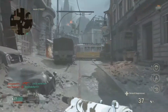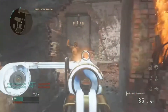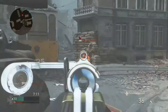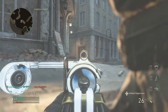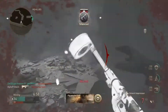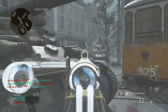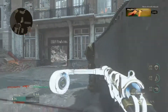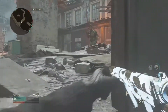Best gun in COD World War II — I have to give it to the Austin. It's so versatile, accurate, reliable, there's not a lot of recoil. Overall it's a great gun. If you're used to using ARs or sniper rifles, I've gone head to head with ARs and sniper rifles and I have won with this gun. That's how deadly and accurate it is.